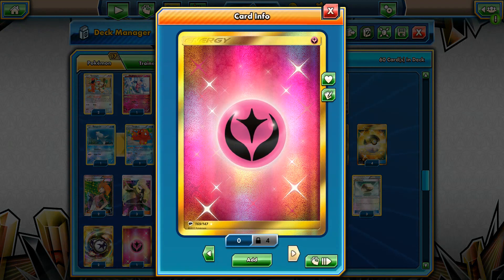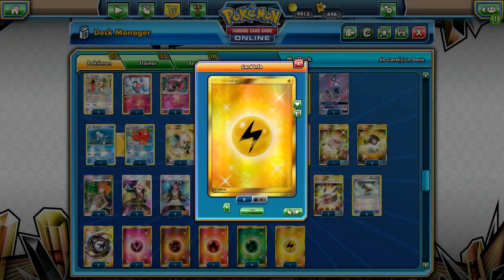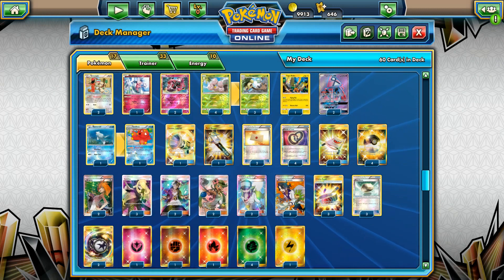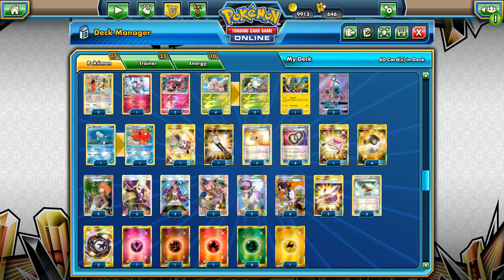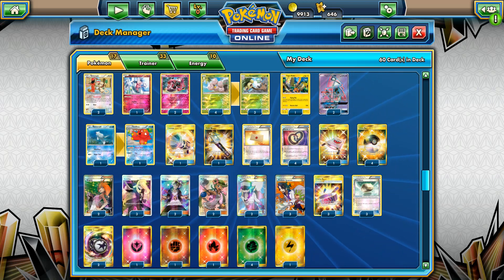One each of Fairy, Fighting, Fire, and Lightning Energy, and of course four Grass Energies as well. This is the deck list I'm going to use in this video. This deck really rocks — it's a very badass deck that you can build these days in the standard format, and I really like it. If you're looking to play with this on the ladder, trust me, you're just going to crush your opponents.